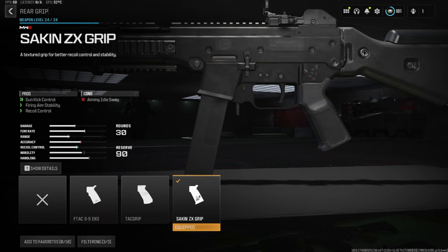Over on the rear grip we're going to be using the Sakin ZX Grip. This gives you gun kick control, firing aim stability, and recoil control. You do lose out on some aiming idle sway but I don't think it's too noticeable.